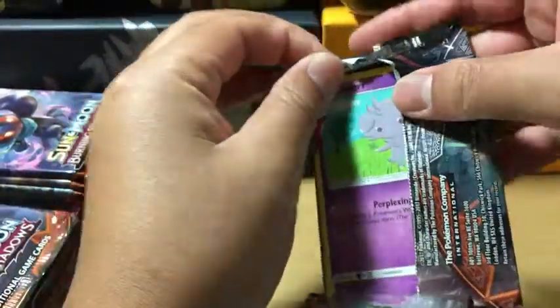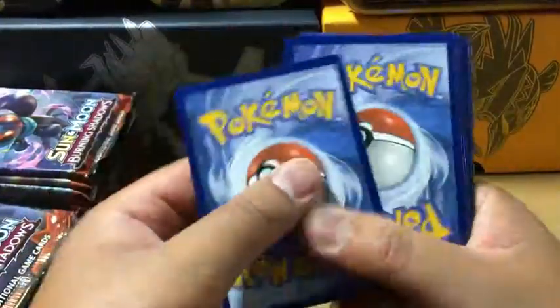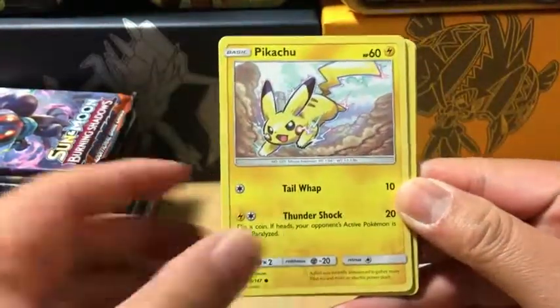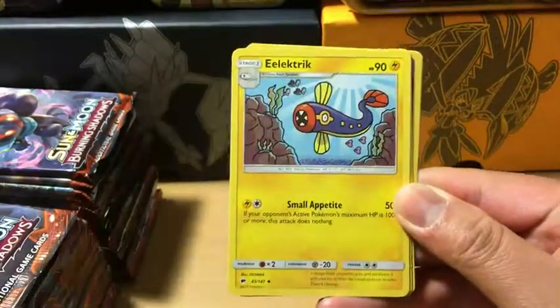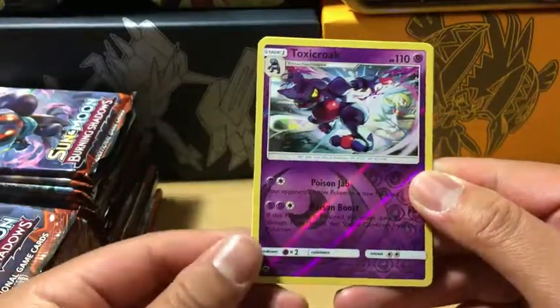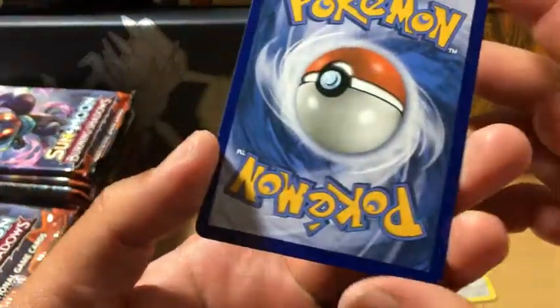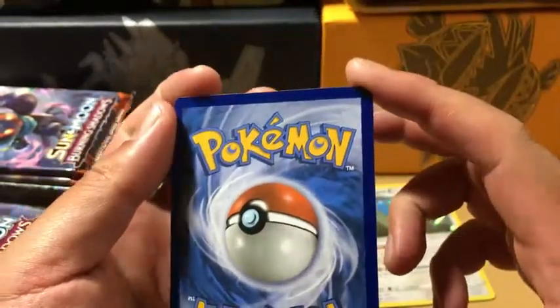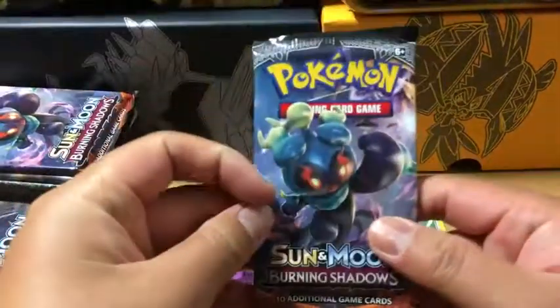That's exactly what I meant when I say not as good quality. Next one — it was a fighting energy. We got an Esper, Pikachu, Noibat, Dupehider, Tangela, Electrike, Wobbuffet, Rollapede, Reverse Holo Toxicroak, and a Turtonator non-holo rare. Let's see if this one looks better — there's a little bit of whiting on top. Not gradeable.